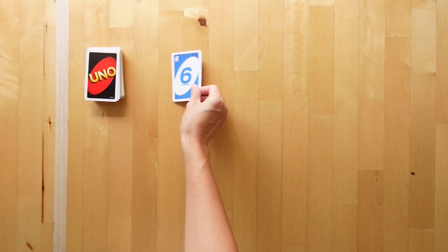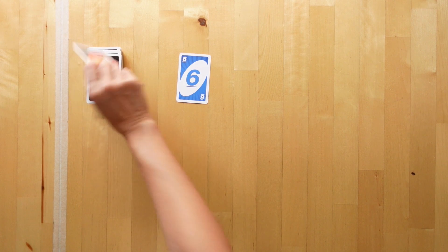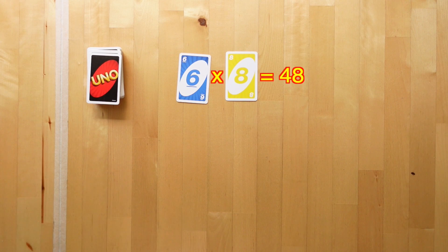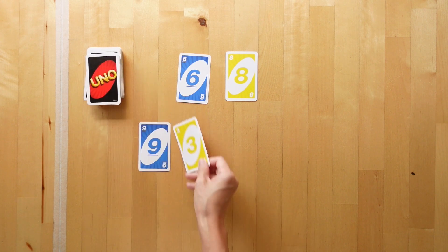we are going to take the top two cards and multiply them to form our target number. This is the number that all players must try to reach. Here, 6 multiplied by 8 is 48, and that will be our target.